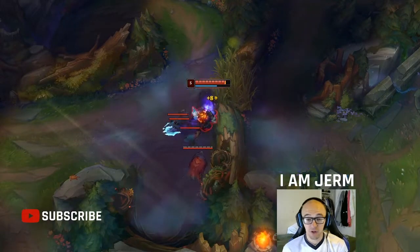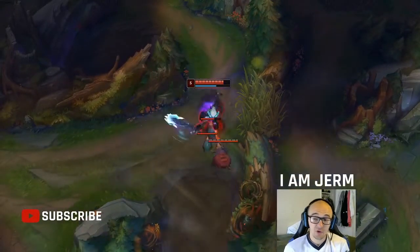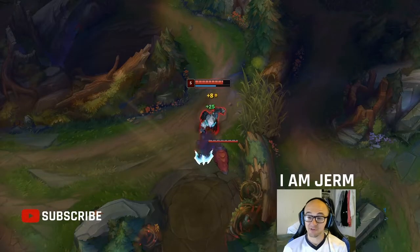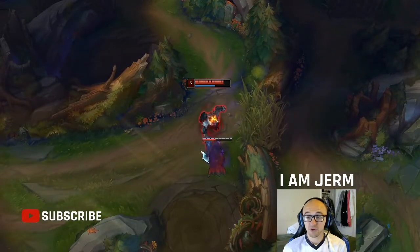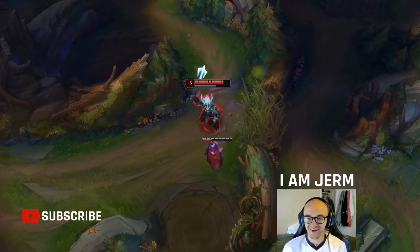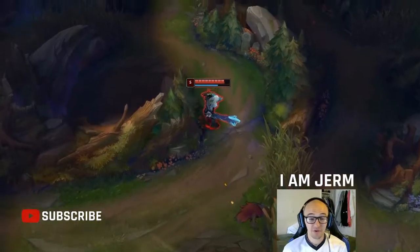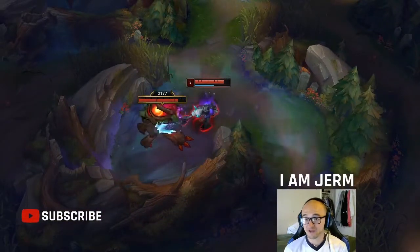If you happen to pick up a couple kills early - Trundle does have matchups where he can bully and get kills - you can even go Blade of the Ruined King into full tank. The Blade of the Ruined King active makes you even stickier, you're doing percent health damage, and you're even stronger that way. That's going to be really good, and you're just going to be able to win a ton of games.